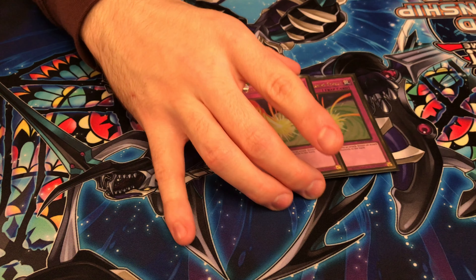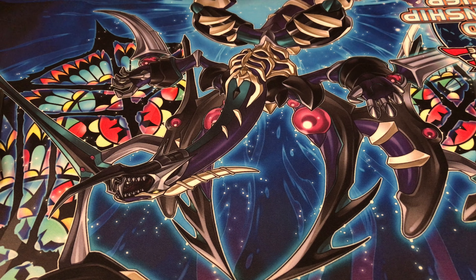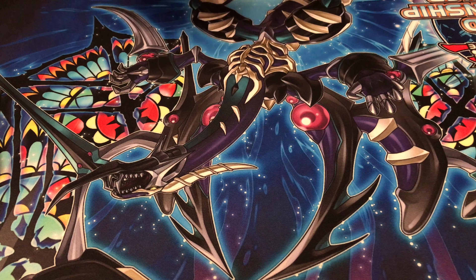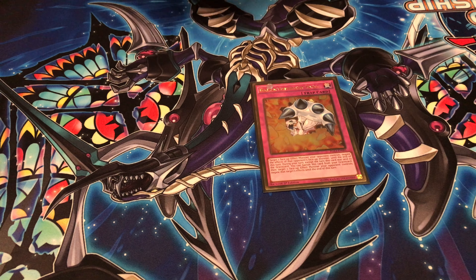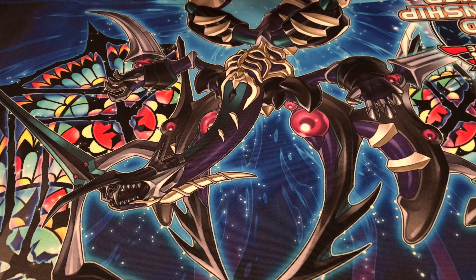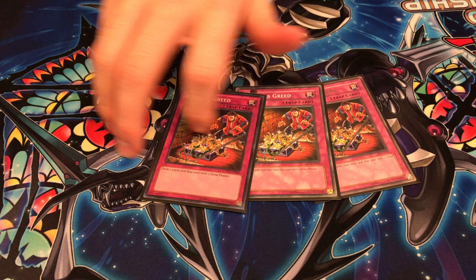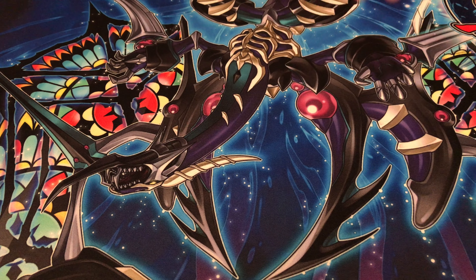I play the D Barriers. I have two Stormings — I was playing Quakings then cut them, because every time I had Quaking I wished it was Storming. Rewuku, better than Threatening Roar. One Breakthrough Skill for milling it off this guy. They never came up, but I'll still keep playing it. The only draw engine, really, is Reckless.